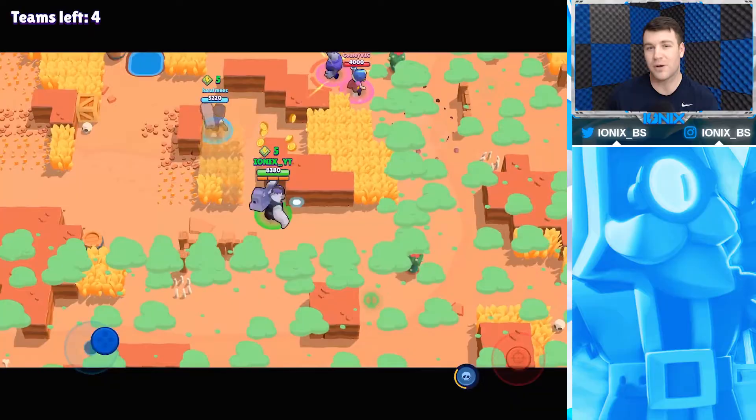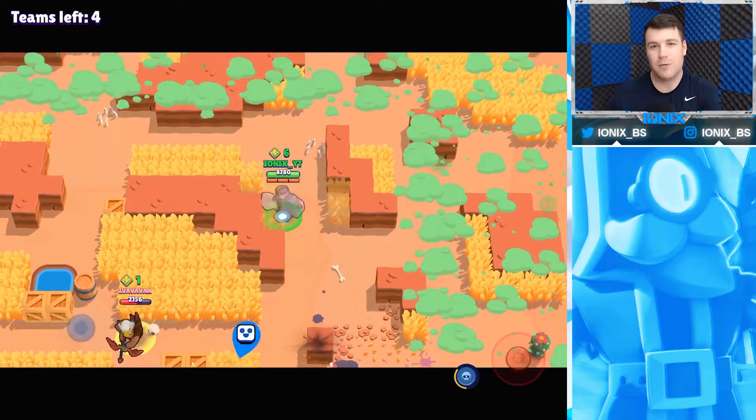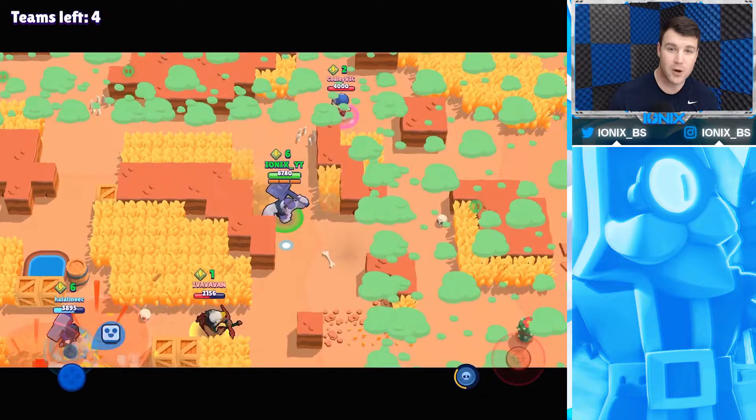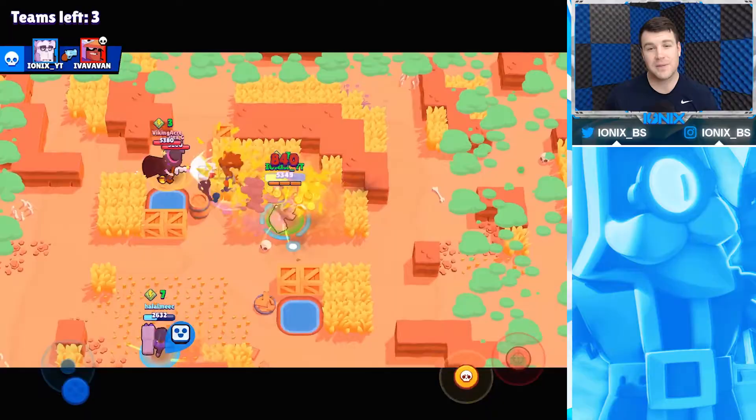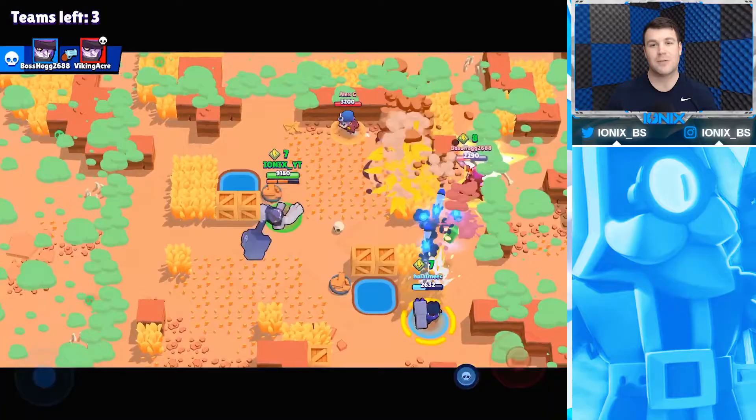One thing to watch out for with Frank is not being too tanky. Frank has the highest health in the game — tied with El Primo — but you don't want to run into brawlers thinking you're invincible. Some brawlers can tear Frank down very quickly, and you might get carried away thinking you can survive taking damage at a high rate. Frank can go down fast, so be careful.